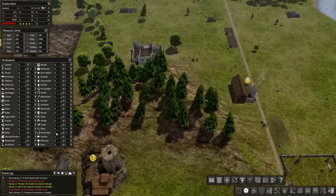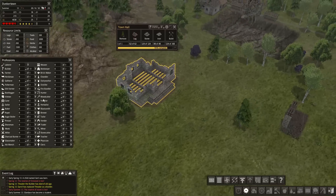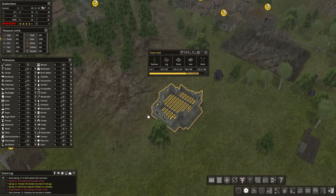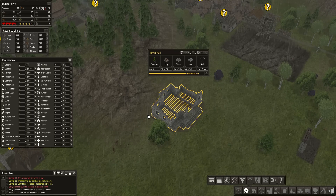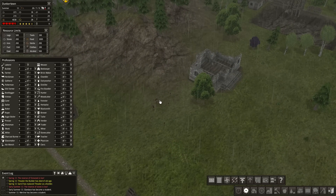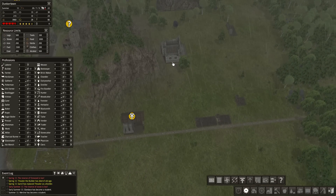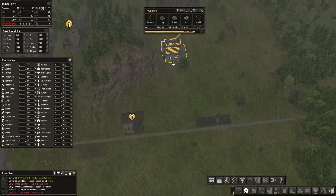Somebody did a Mythbusters thing — the guy tested it. In this game, when they do farming, they spend the whole season working, quote unquote. But after they've planted the seeds, they don't actually do anything. The amount of food produced from the farm is exactly the same whether they work or stop working — you could tell them to go do something else and it'll continue to grow at the same rate. But that's too min-maxy. We're just going to not worry about it.